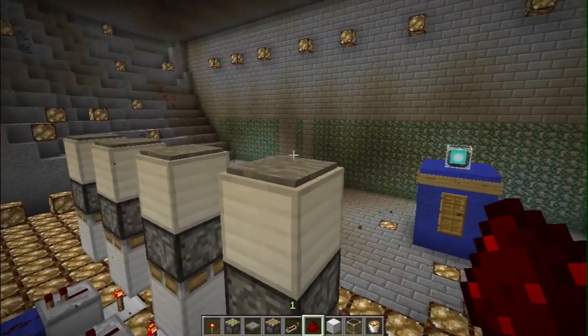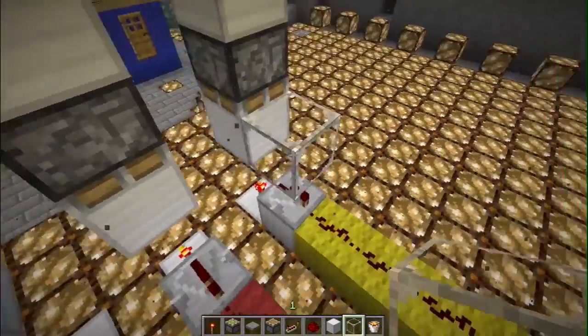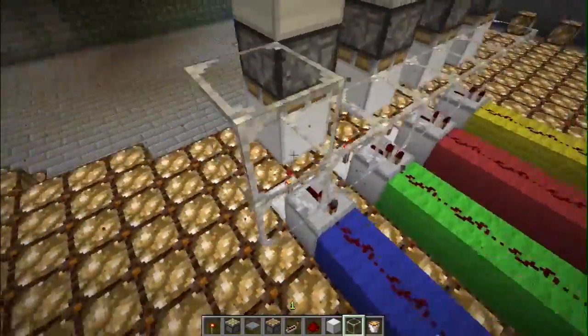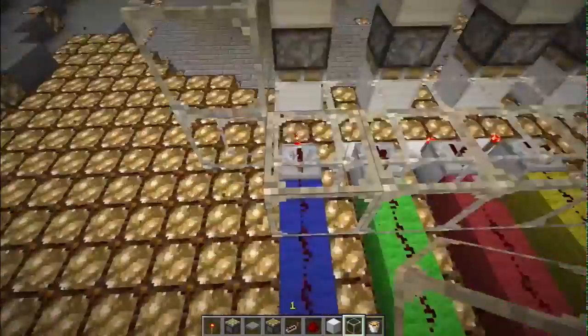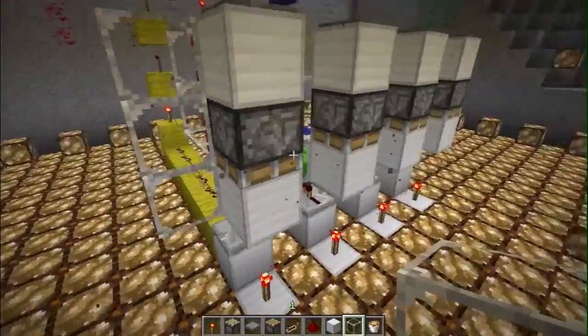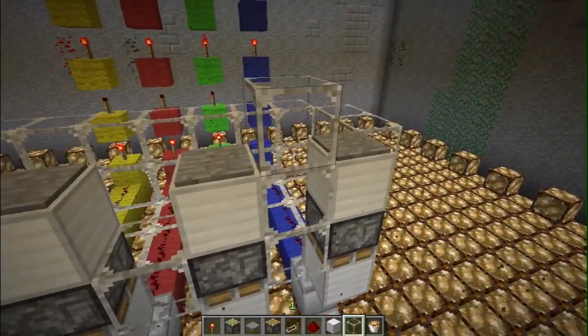This is where the sheep are going to fall, so what I'm going to do now is add the lava channel, then fill this block here with glass as well, and take this all the way up.